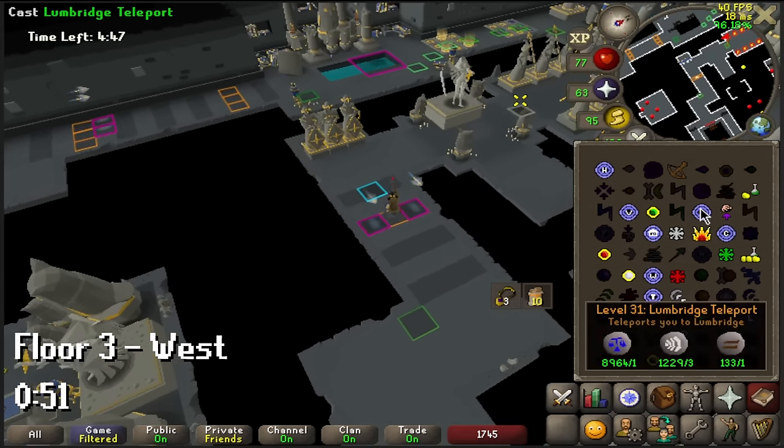That is all there is to the Hallowed Sepulchre I have to offer. If you want to know more about multiskilling in sepulchre, check out episode 9 from my Ultimate Ironman speedrun series where I go more in depth about red axe and other things - however it may not be out yet if you watch this video on the week of release. If you learned something then please leave a like and a comment with what you want to see me explain next, and check the playlist on screen for more guides and the links in the description if you want to follow or support me. Take care.